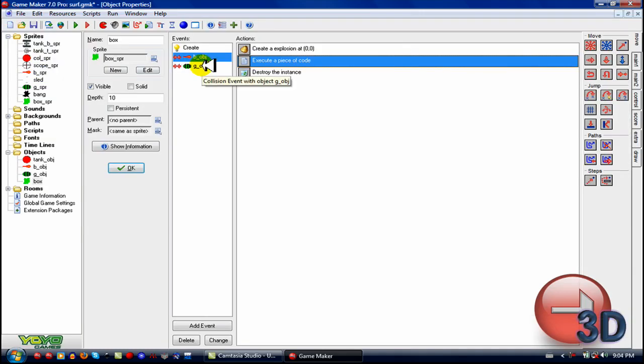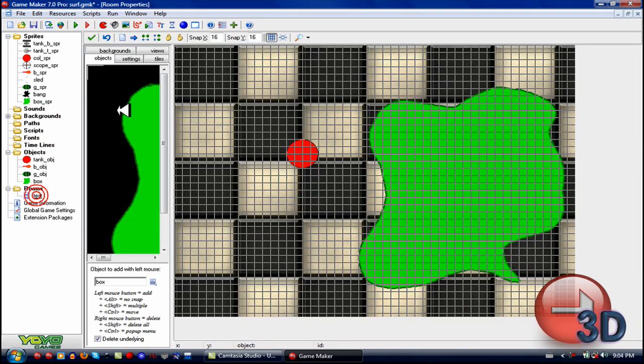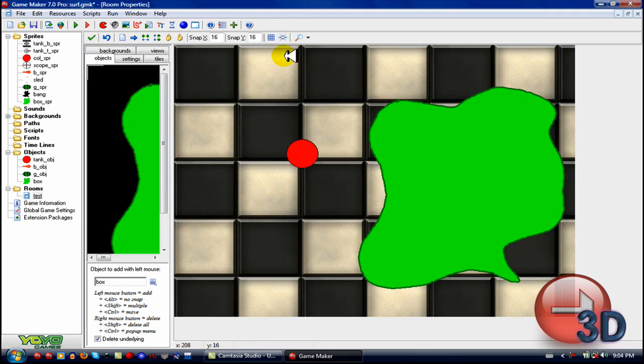That's how you do the destructible terrain — and the same concept applies to the other surface. That is how surfaces work. It's very easy, and it makes your game very high quality and very fast. People will love it and you'll be very pro.